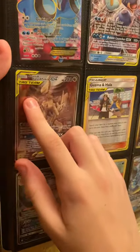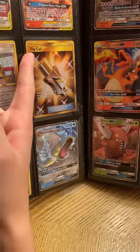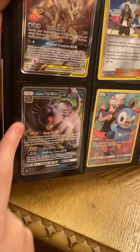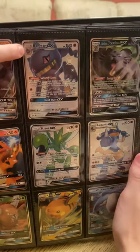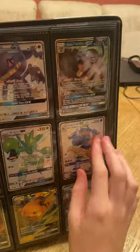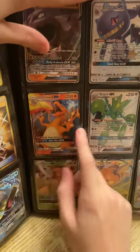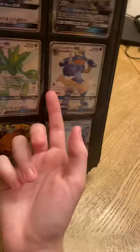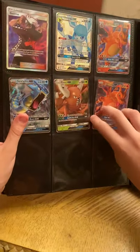I got a tag team rainbow rare — the names are too hard to pronounce. I got the Guzma and Hala card, a golden Tag Call, a promo Gyarados, a Piplup full art, an Alolan Persian which I think is from Cosmic Eclipse or Hidden Fates. I also got another Alolan Persian, a non-promo Charizard, a Scizor GX from about two videos ago, a Lucario GX, a Pinsir, and a Wishiwashi — which is a weird name. That's the last page of normal GX and EX cards.